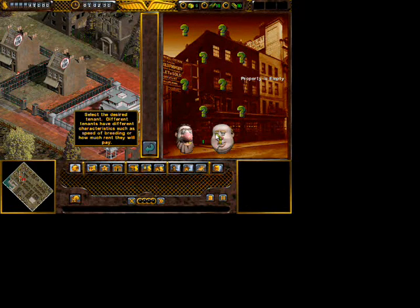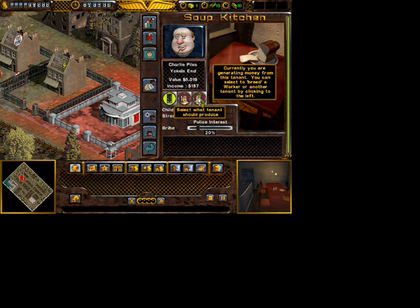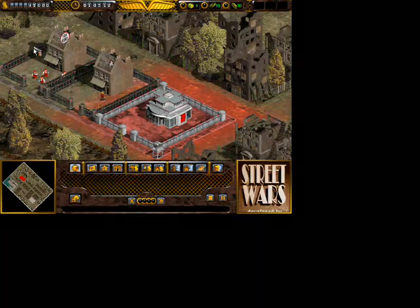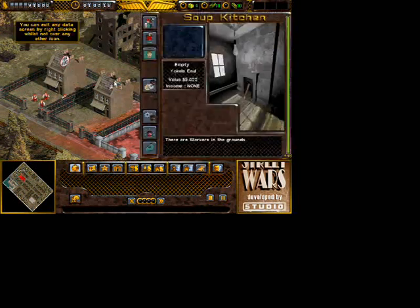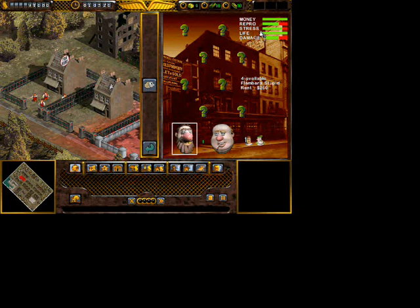We get to choose from two tenants here. I would like to go with the fat one because he can bring in some workers faster. For the other soup kitchen, select the guy with a beard. He has a higher life value and gives you more money when you've upgraded the soup kitchen, which we will get back to later.